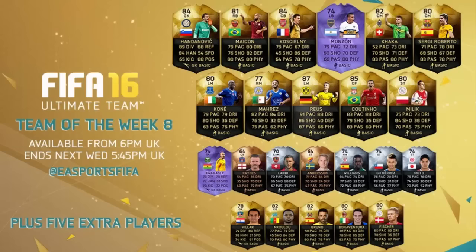Monzon is a very solid silver card: 79 pace, 70 defending, 80 physical - pretty damn good looking card, hopefully not too expensive. Onto line number two, we have an inform Aruna Kournia. What a performance he put in for Everton - three goals and an assist. He definitely deserves the inform and looks like a decent left forward. Next to Kournia we have Mahrez, who scored twice for Leicester.